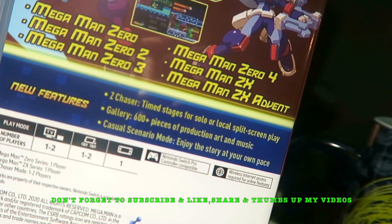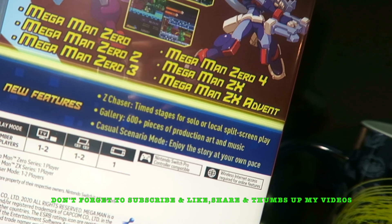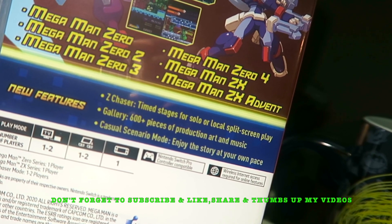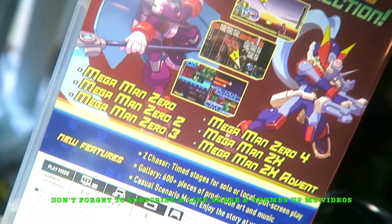It says 600 pieces of productions, art, and music in the gallery. It says casual scenario mode — enjoy the story at your own pace. Oh my gosh, it's going down.